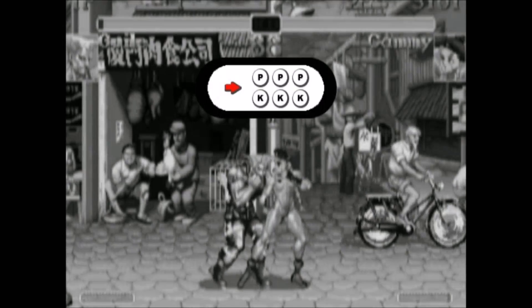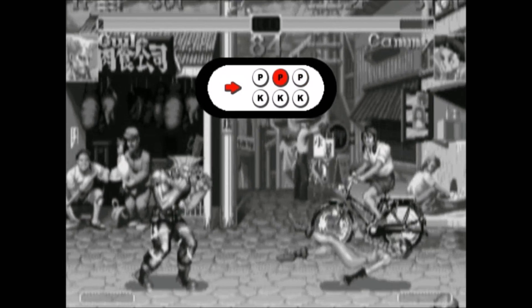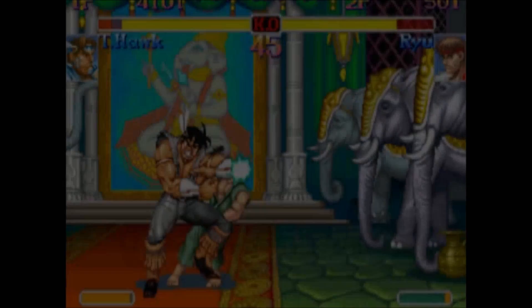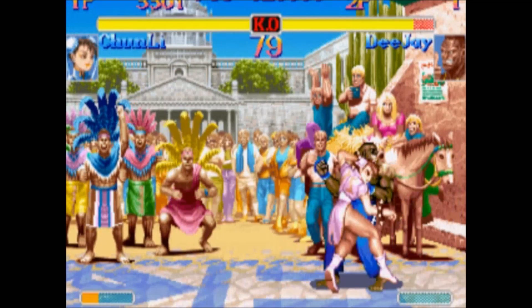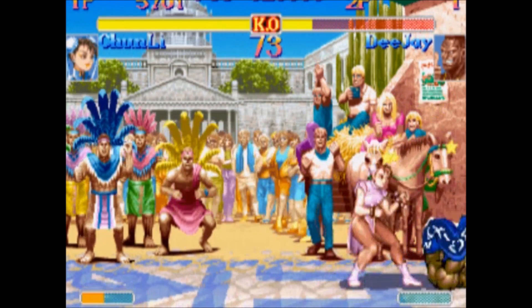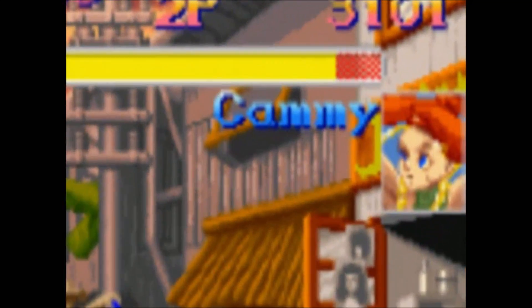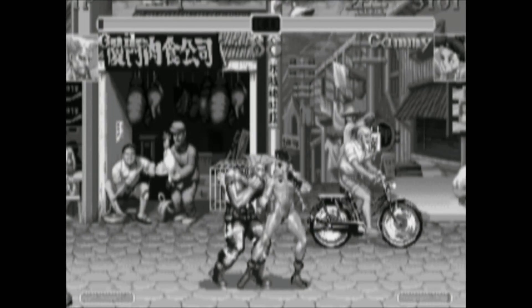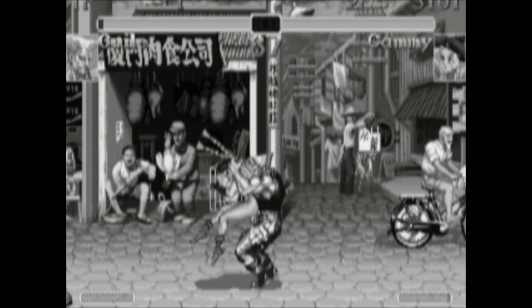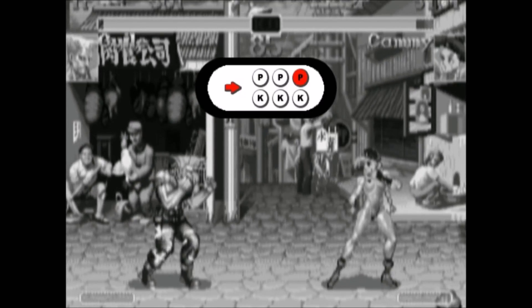To throw the opponent, hold the joystick towards or away, and then press Fierce Punch. Some characters can also throw with the strong, forward, or roundhouse buttons. Throws are really good in ST. They have pretty good range, they do good damage, and they can be very hard to avoid sometimes, even when you know they're coming. The good news is that you can soften a throw to reduce the damage you would take by half. To soften a throw, you must execute your own throw within 13 frames of getting thrown — that means within 13 sixtieths of a second — by holding left or right on the joystick or D-pad, and then pressing strong, fierce, forward, or roundhouse.